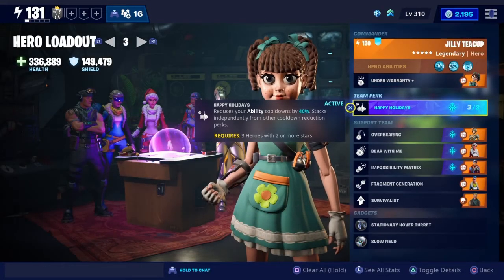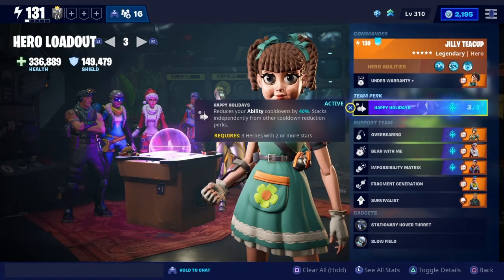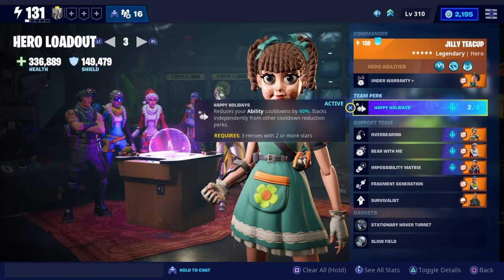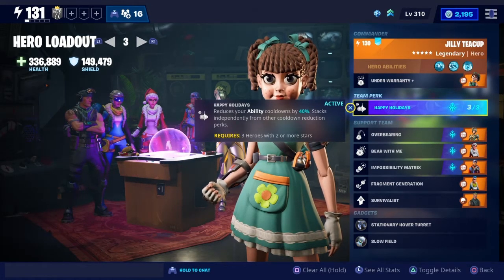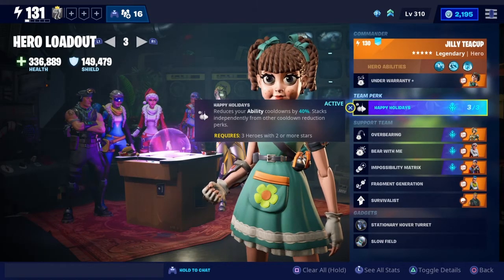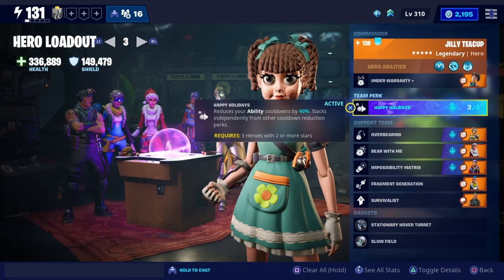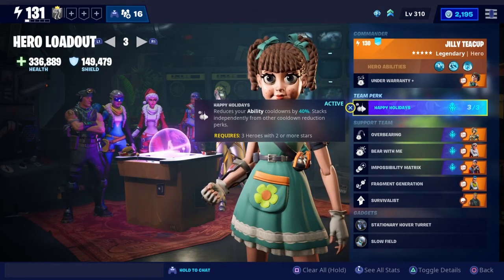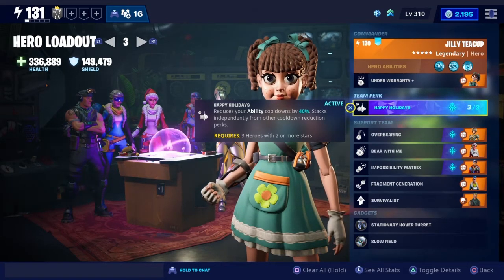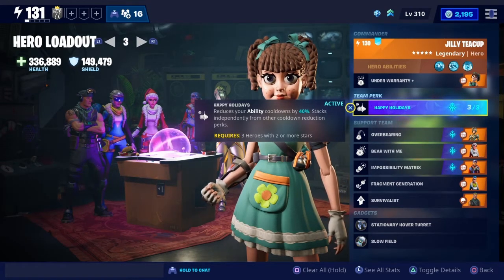We're using the team perk here of Happy Holidays. When you get Jilly Teacup, this is actually a perk you'll get straight away with her, so you can use it on any build you want. What happens is your ability cooldowns go down by 40%, and it actually stacks independently. So if you've got any other kind of cooldowns, this will add on top of that. You can get some really short cooldowns — I've seen phase shifts of one second.